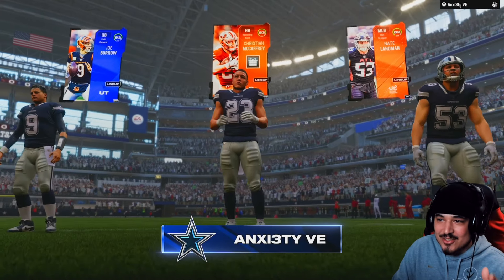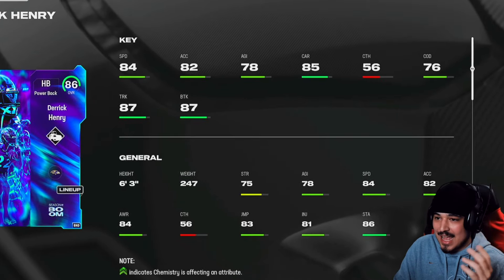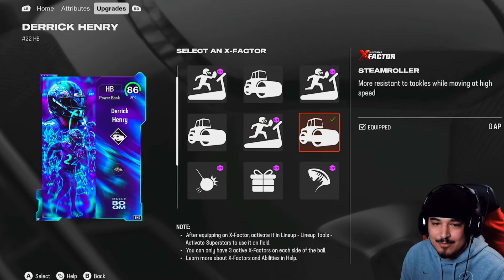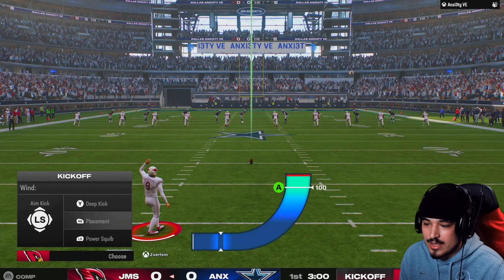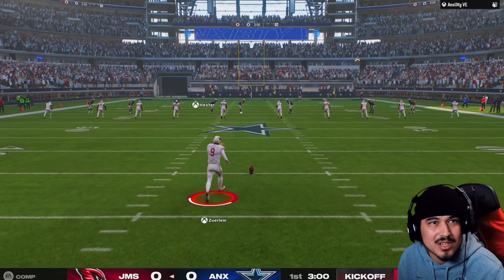Today we are looking at the brand new Derrick Henry. Limited time Derrick Henry is on the squad and this card does actually get X-Factors. The X-Factor we're going with is Steamroller. If you look at the card you're gonna see that Steamroller is on him three different times, but it's actually pretty cool because you can change how you activate it.